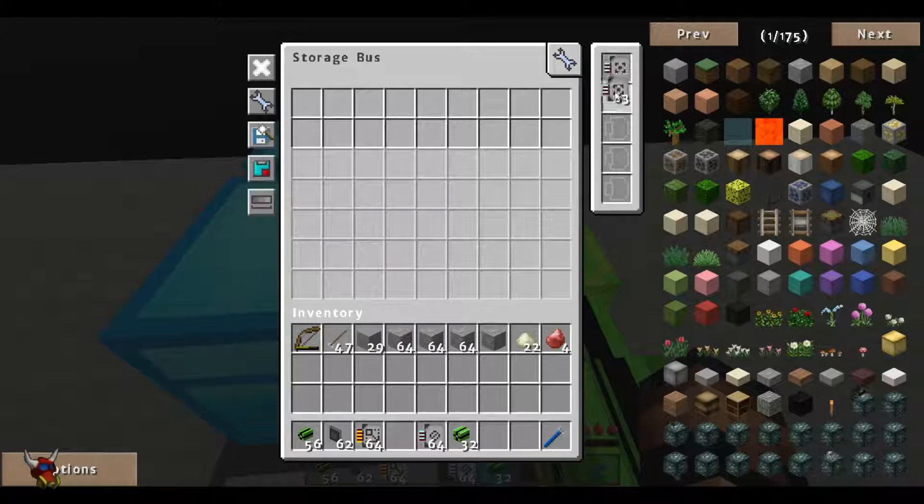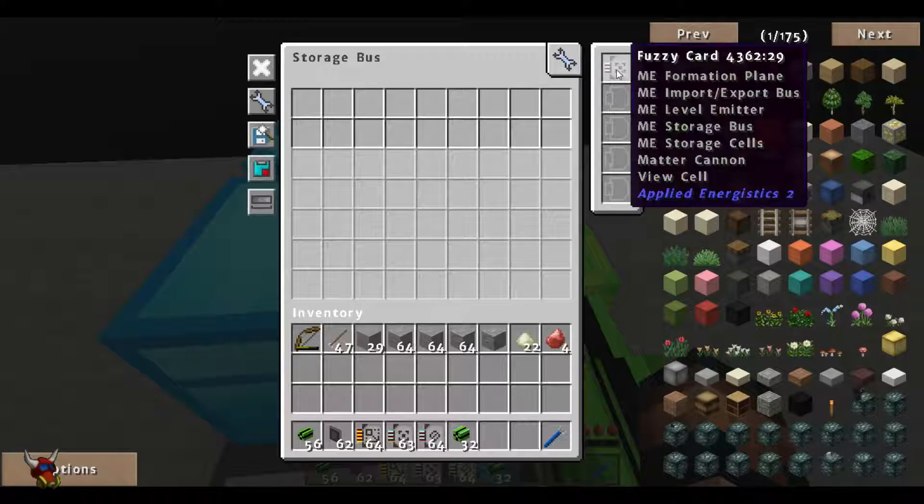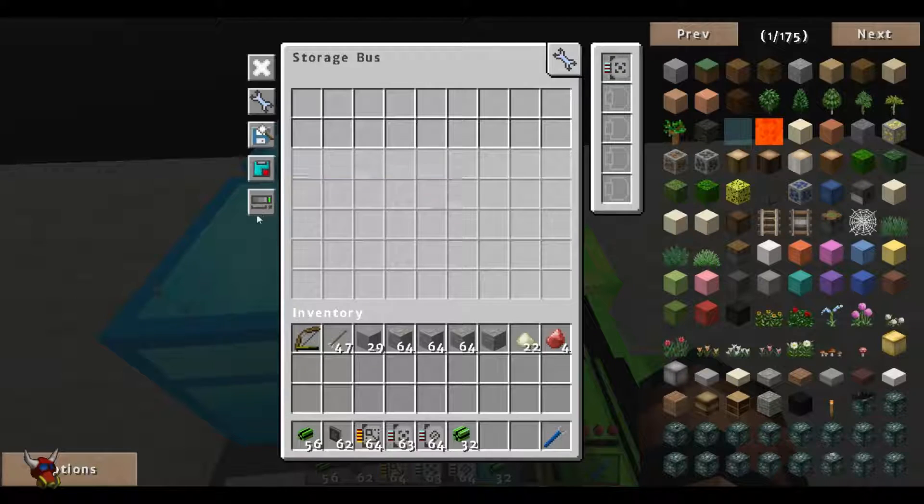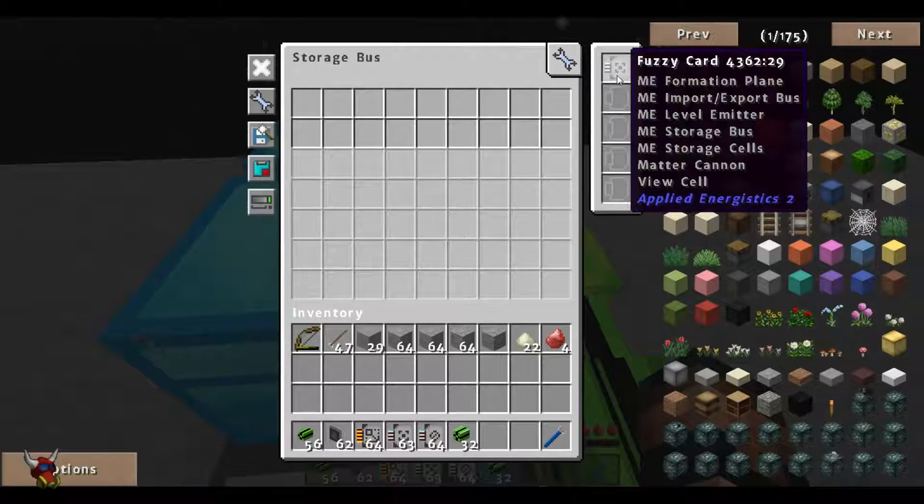Our fuzzy cards are helpful. If you watched the last two videos on import and export buses, this is the same thing — it sorts by the same methods. This follows the same chart on AE2's website for fuzzy comparisons. The same logic applies here, so keep that in mind when using these fuzzy cards.